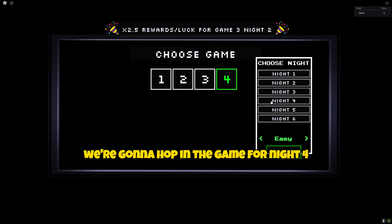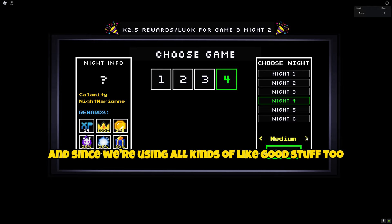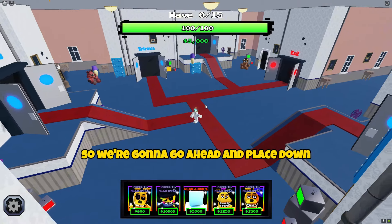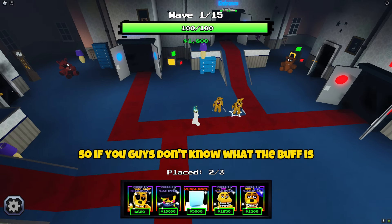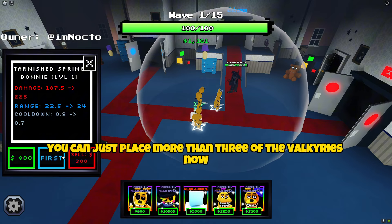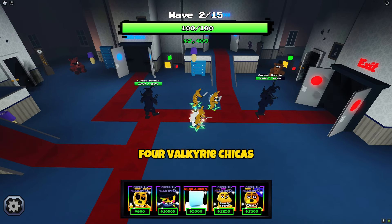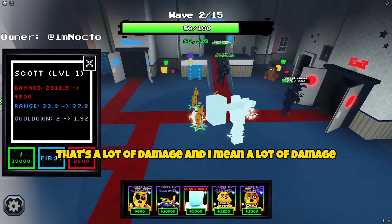We're gonna hop into Game 4, Night 4, and we're gonna do hard mode on Night 4 since we're using the Valkyrie Chica and all kinds of good stuff. So if you guys don't know what the buff is, the buff is literally you can just place more than 3 of the Valkyries now. You can go ahead and place a total of 4 Valkyrie Chicas, which — if you don't know — that's actually crazy. That's a lot of damage, and I mean a lot of damage.